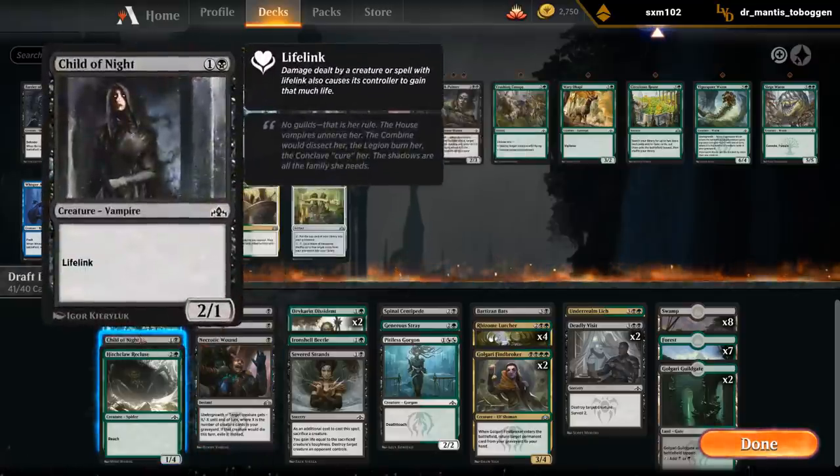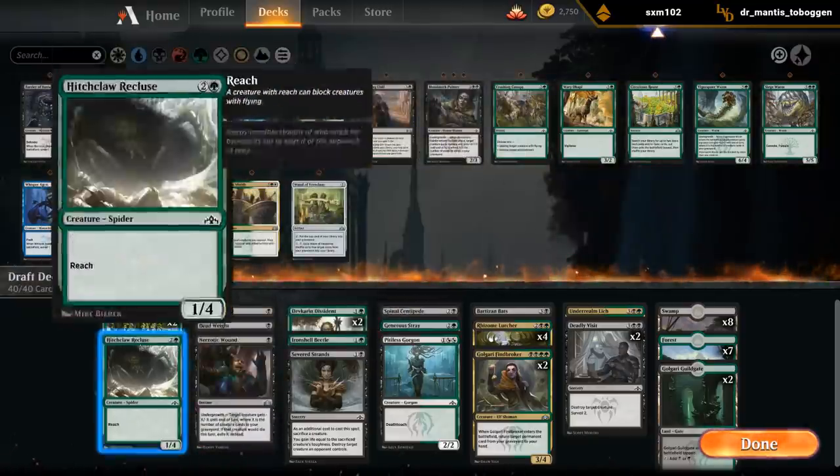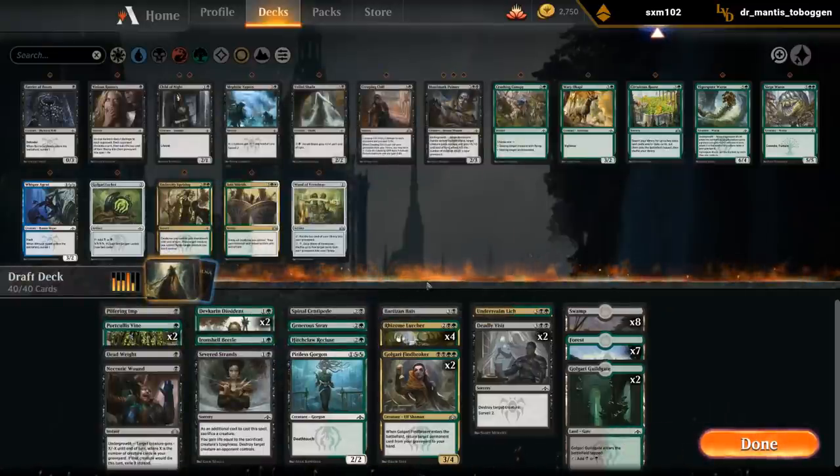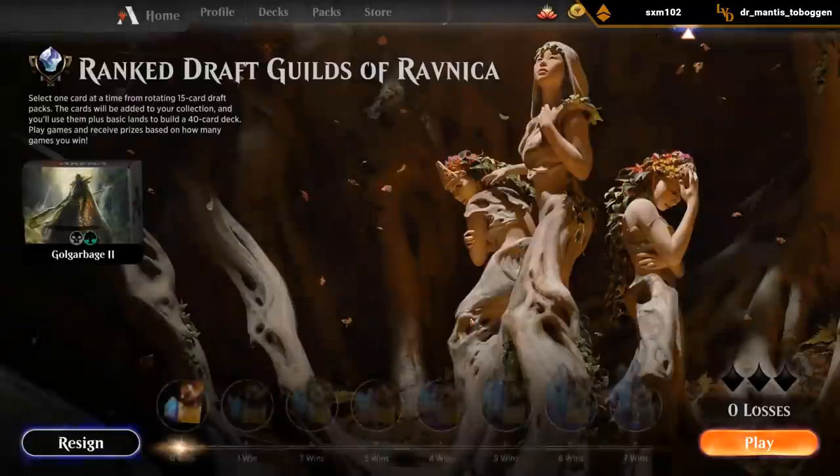Looks like Child of Night is the overwhelming favor to be cut here. So this will be our deck. Our mana base favoring black for double Deadly Visit is probably fine. Call garbage act number 2 - let's go!